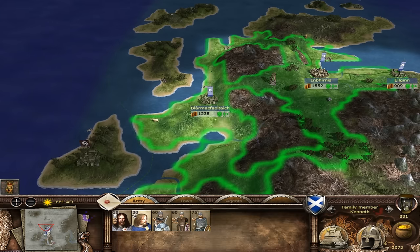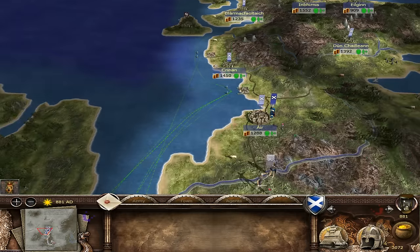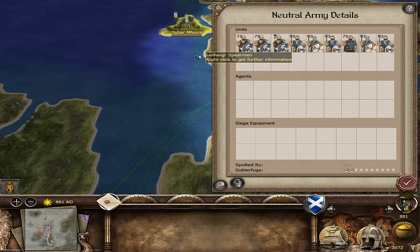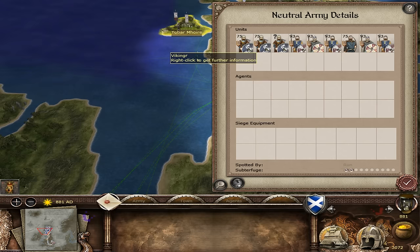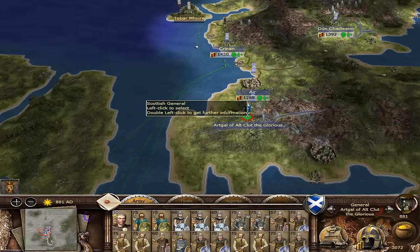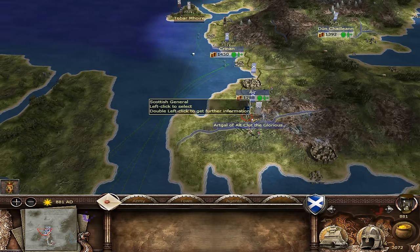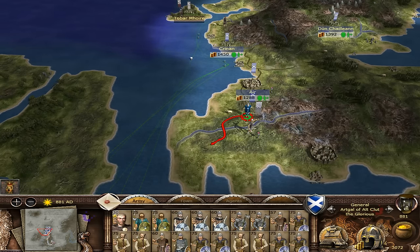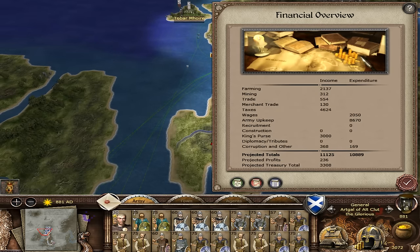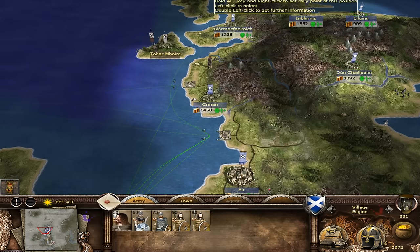Excuse the noise in the background - that's my dog looking for attention. We have to be careful here. We're going to move up quietly to position. That's pretty impressive considering the experience and armor these troops have. We shall engage - by your will, sire. Let's set a watch, we camp here until morning. We've got 236 in treasury. We just have to watch our money and not start falling behind.